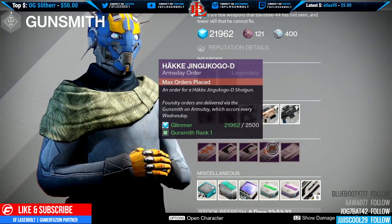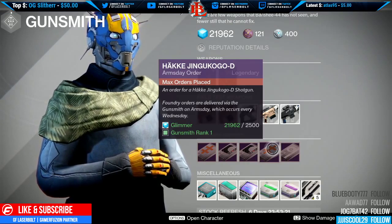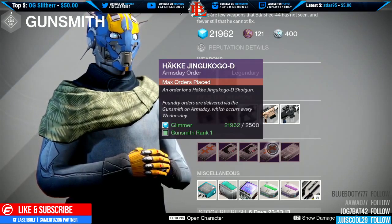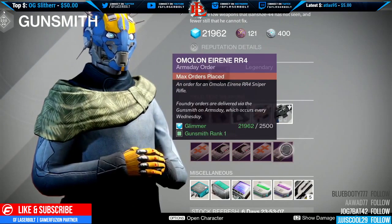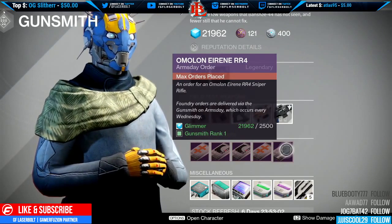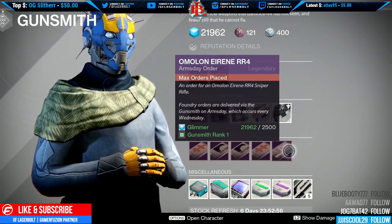Then we have the Arms Day Haki Junkuyo, which is a shotgun. It's not a bad shotgun — actually pretty decent — but it's not an 'I gotta get it' type of weapon. I would skip it because the PDX is definitely what you want to go with. Last but not least, we have the Omnilo RR4, which is a sniper rifle. This sniper is actually pretty good — I would highly recommend giving it a try. If you don't have a really good PVE or PVP weapon, it'll get the job done.